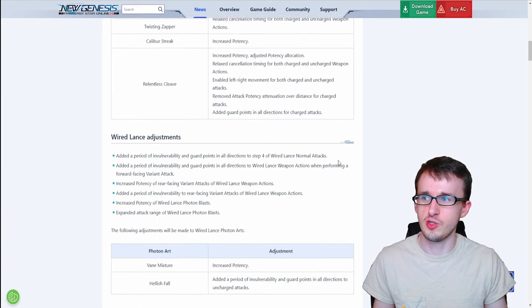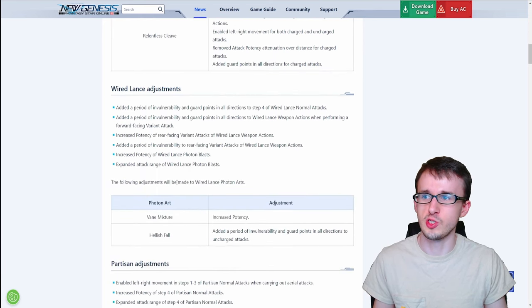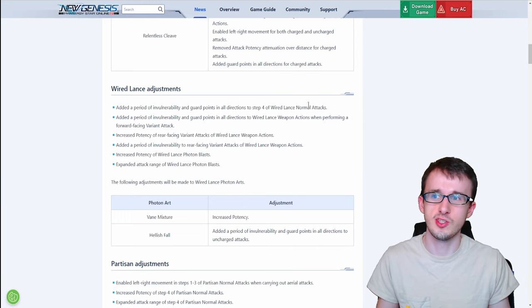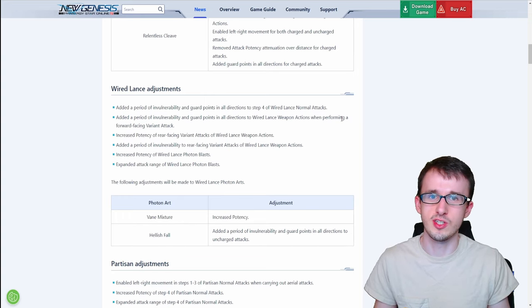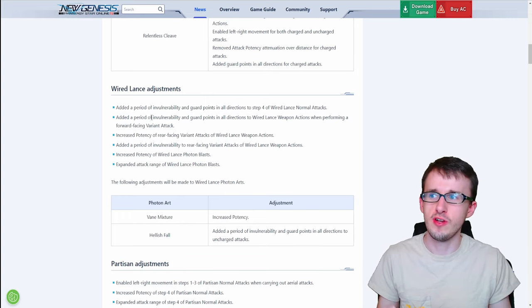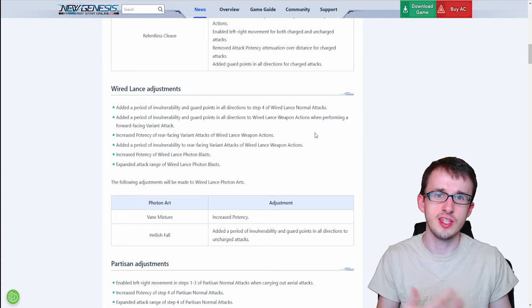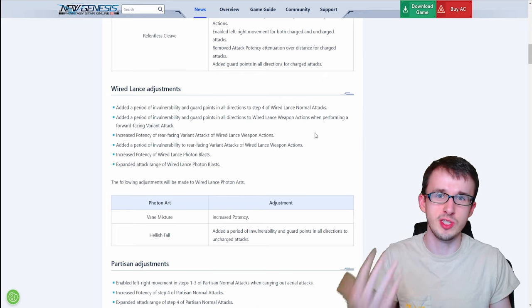Also for Relentless Cleave, they'll be adding guard points in all directions specifically for charged attacks. Moving on to Wired Lance, there's a whole bunch of changes as well. The first one adds a period of invulnerability and guard points in all directions to step four of the Wired Lance normal attacks, and the same for the weapon action performing the forward-facing variant attack. The difference is that invulnerability lets attacks pass through you momentarily, while guard points actually block the attack entirely.